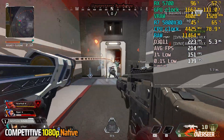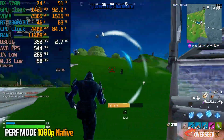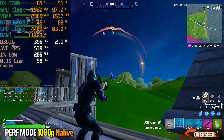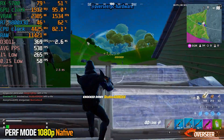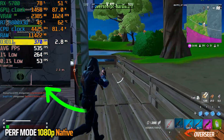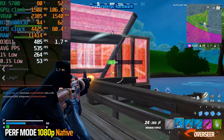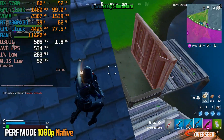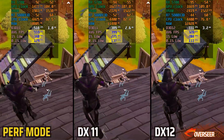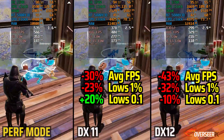Moving on to games which require a whole lot of FPS — first up is Fortnite Chapter 2 Remix. There's a lot of misconception with this game; people think it doesn't require much resources, but this game runs on Unreal Engine 5 and you actually require a whole lot of FPS to be competitive in build fights. In performance mode 1080p, we are not GPU bottlenecked here — the processor can push more frames. 450 FPS frame rate, lows at around 300. Frametimes are mostly good with occasional spikes, but overall the experience is very good with our RX 5700. Here's all three APIs compared — performance mode is clearly the most obvious choice.